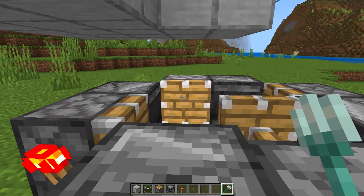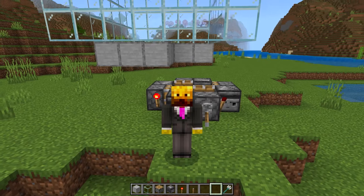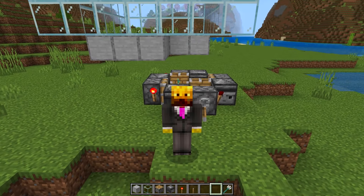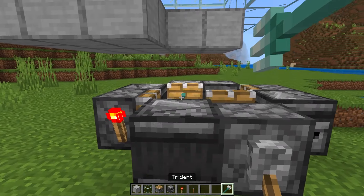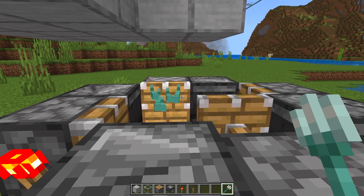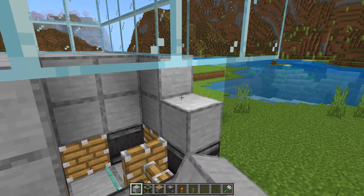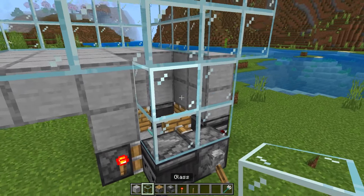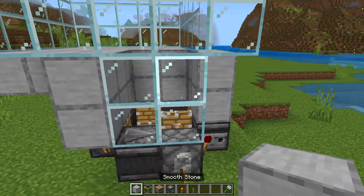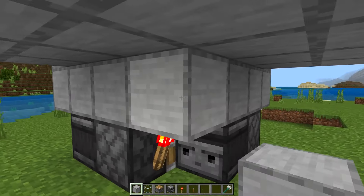Now throw at least one trident here. I like to throw eight, nine, ten tridents because this farm is so efficient that the trident killer can't keep up and your game actually starts to lag because of it. However many more tridents you have, the more efficient the farm is going to be. You can now take your blocks and fill in this area, and I'm going to use glass for the front, but you can use any material you want.